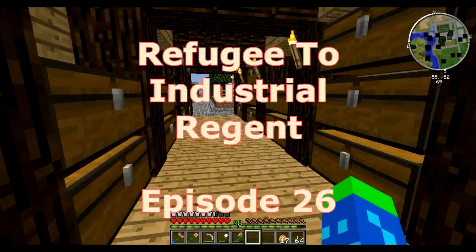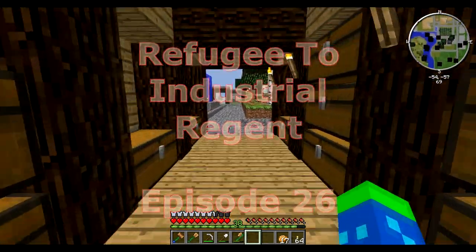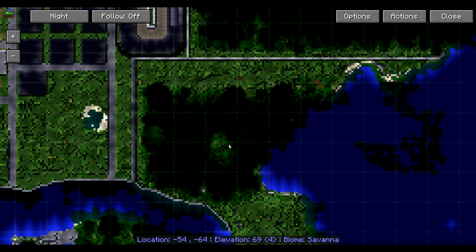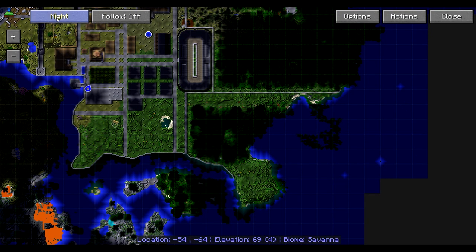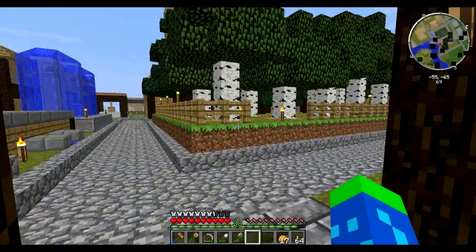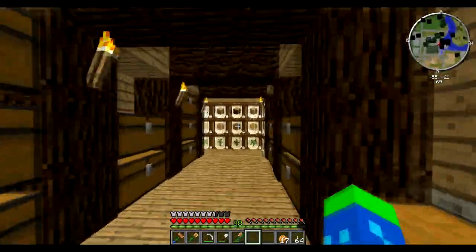Greetings everybody and welcome back to Refugee to Industrial Regent. Off camera I've been clearing out this area here trying to both light it up, as you can see in the night mode, and to clear out all the trees, which you should see a little bit better in the day mode. But I've run into a bit of a problem.